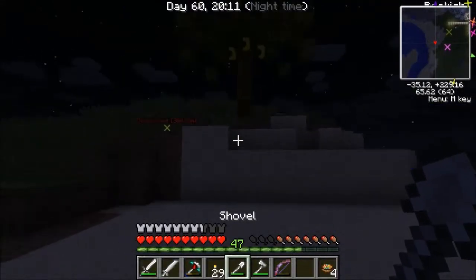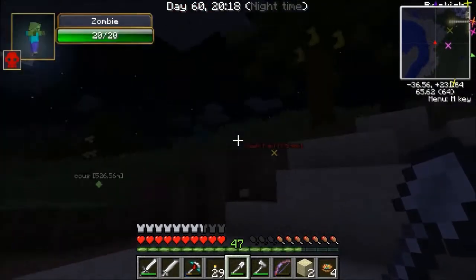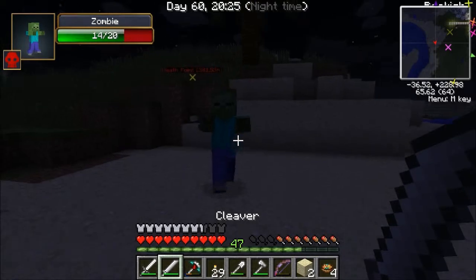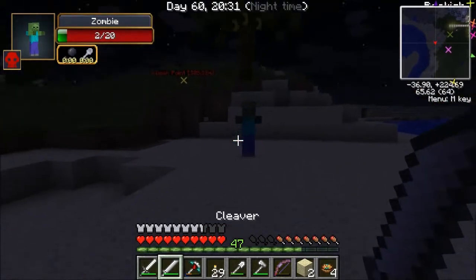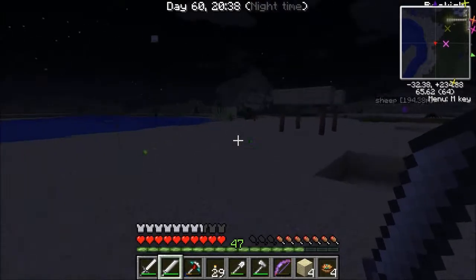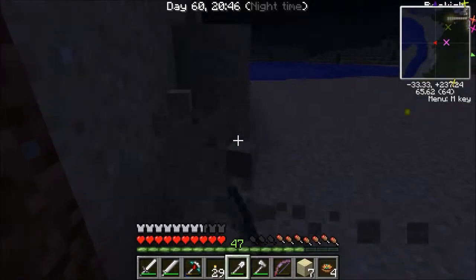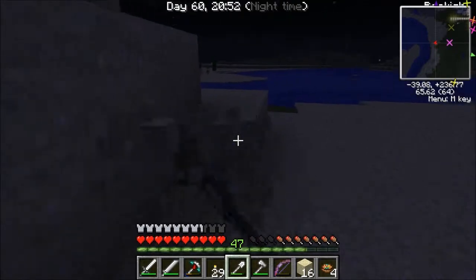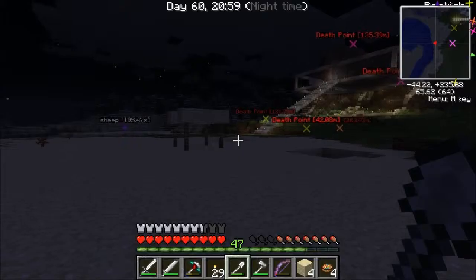I hear monsters coming at me but they are just zombies. Let's try out my cleaver — bam, bam. Six points of damage. My regular sword also does six points of damage. But now, if I hit him with the cleaver, theoretically I should have a higher chance of chopping his head off. And I didn't get a head from him that time. I don't know what the statistics are as far as how often you get a head or how often you should expect to be able to get one.